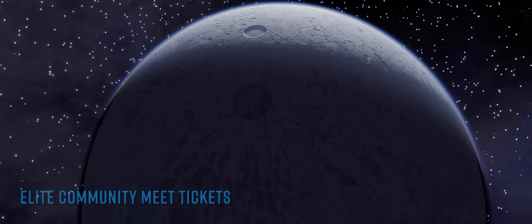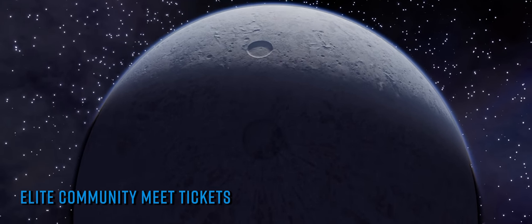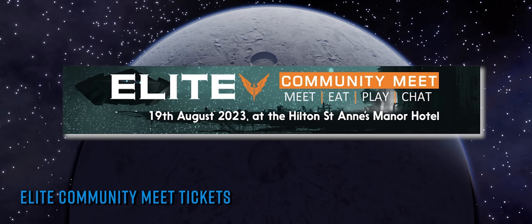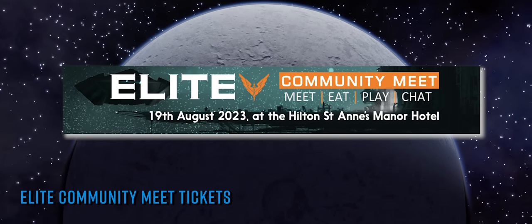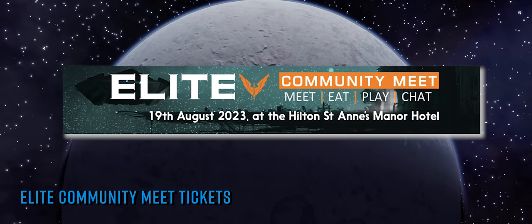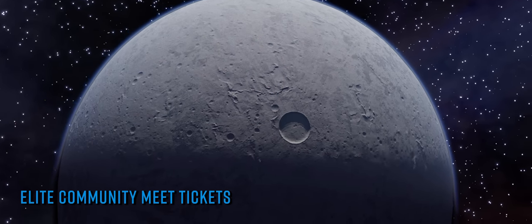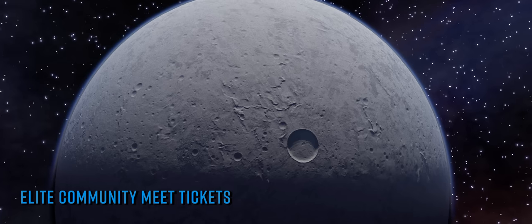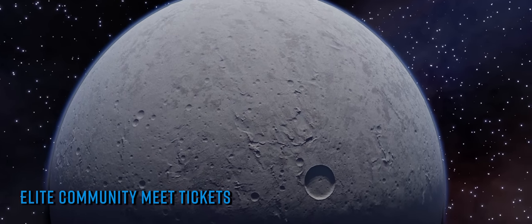Just a heads up: the Hutton Truckers announced that tickets for this year's Elite Community Meet, being held on the 19th of August 2023 at the Hilton St Anne's Manor Hotel in Wokingham, are now on sale. Priced at £25, the tickets include a buffet lunch and entry to the main hall between 10am and midnight.